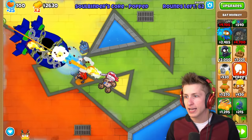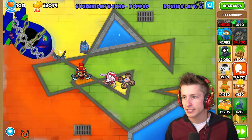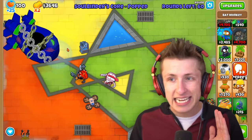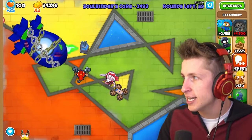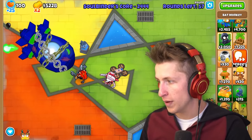We can keep pushing the core back, and if you push the core all the way back, it actually gets pushed right back into the Soulbinder. Remember, the boss is currently invincible. What we're doing right now is trying to keep our money up and build a strong defense because round 60 is when we're going to have to fight the real Soulbinder.